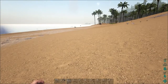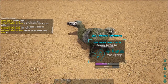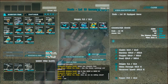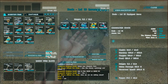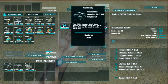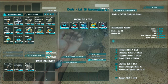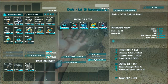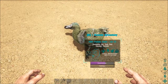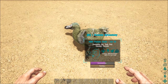Pteranodons — that flying dinosaur over there — take a while with raw meat. Looks like I overestimated how many narco berries I would need. But before he gets up, let's look at how to keep him asleep: you give him narco berries or narcotics, which are more powerful, and you just hit Remote Use Item while it's in their inventory. That'll force feed it to him and his unconscious bar will stay the same or go up.